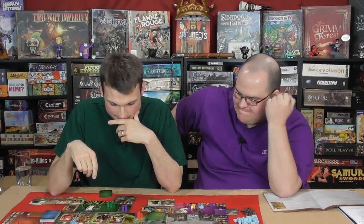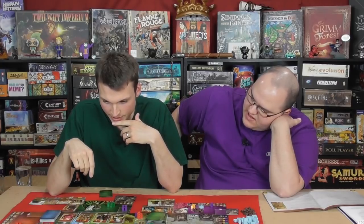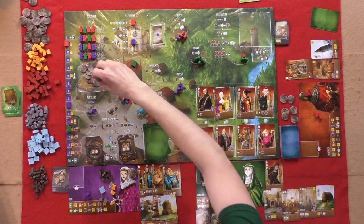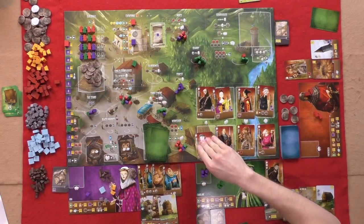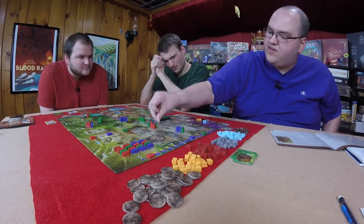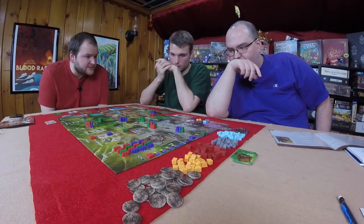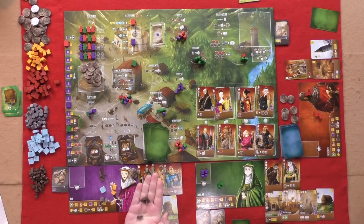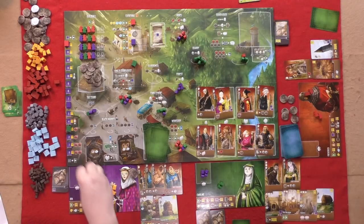Final turns: Dee trades in wood and brick for a virtue. Will thinks about his options and decides to take the merchant apprentice for an extra victory point. Dee goes to the king's storehouse and uses the trader action twice, trading four wood for two marble. That is the end of the game. Time to score!